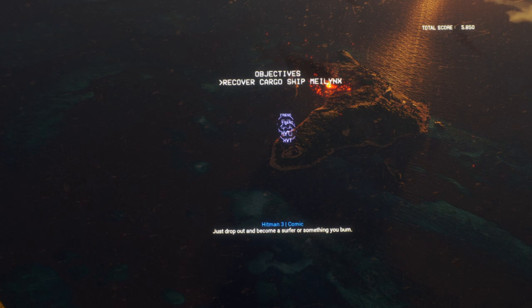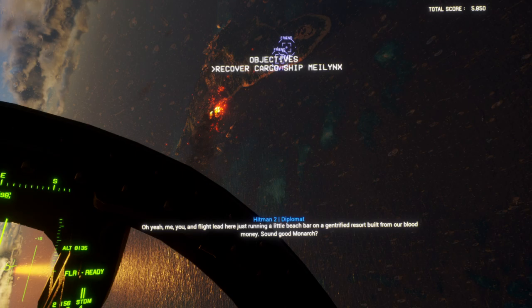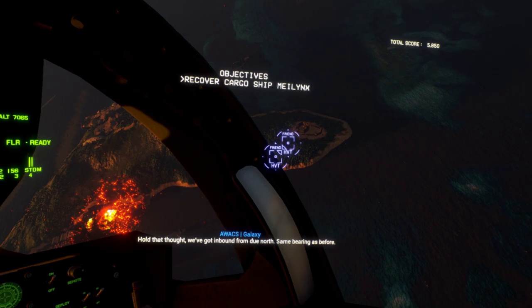Me, you and Flight Lead here just running a beach ball on a gentrified resort built from our blood money. Sound good, Mog? We've got inbound from due north, same area as before. Fighters approaching the flight to your direct south — flash IFF and we will flag it with hostiles.